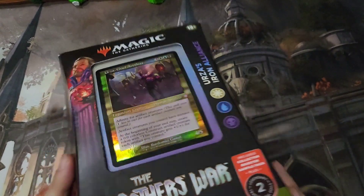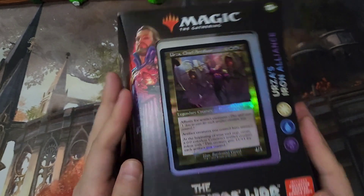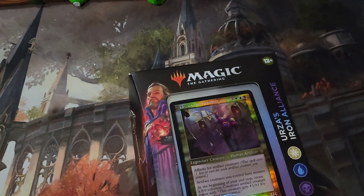Hello Magic fans! Welcome to a quick unboxing of the Commander deck from the Brothers of War. This one is Urza's Iron Alliance, starring Urza Chief Artificer.